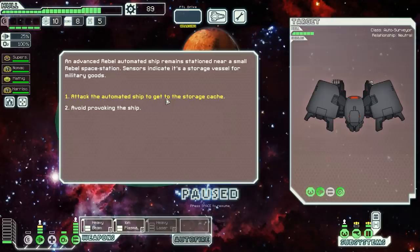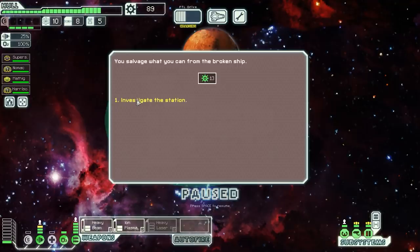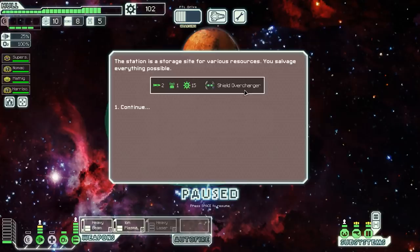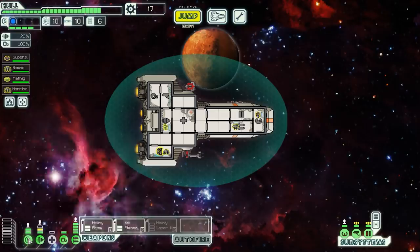We attack another ship with no shields, which makes our life fairly easy. We stun their weapons with the ion and take out some systemless rooms. The great thing about the Zoltan shield is we're protected against some initial missiles. The beam takes the ship out straight away. We get 13 more scrap, and the station was a storage site which gets us a shield overcharger on top of a bunch of other stuff — that's such a great early game advantage.